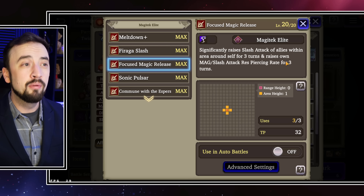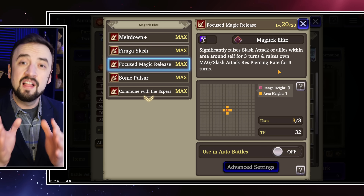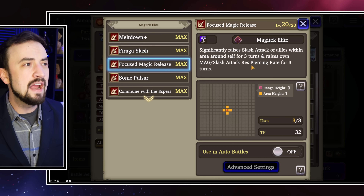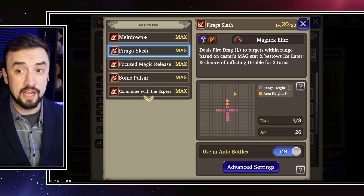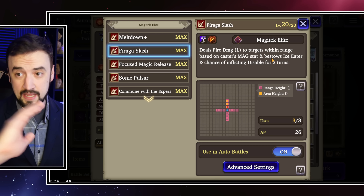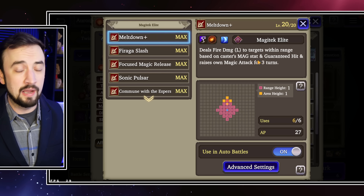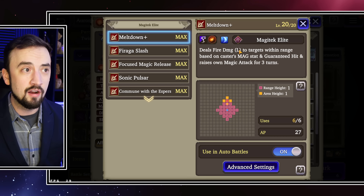If we go into her main job, she has a better version of sword song formation right here with Focused Magic Release. This gets upgraded through her EX board to a significant raising of slash attack for allies, plus it boosts her magic and slash attack piercing rate for 3 turns. This is a better buff than what you can get from the Blade Soul buff. I just think Blade Soul is outclassed by her main job, where Fire Auga Slash is range 3, hits in a line-based AoE, has ice eater so it KOs ice units, and has disable on it.